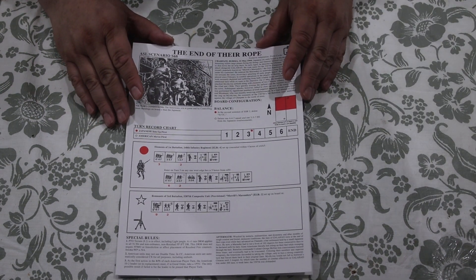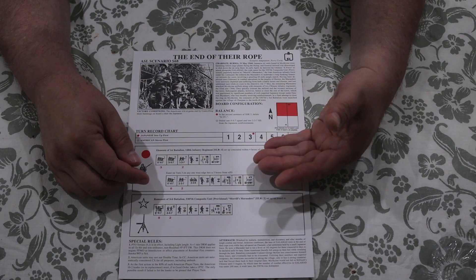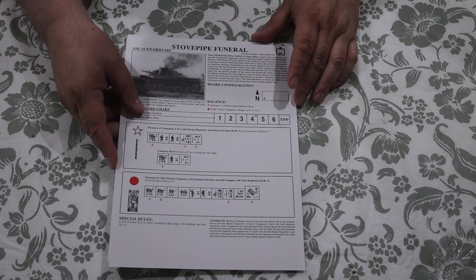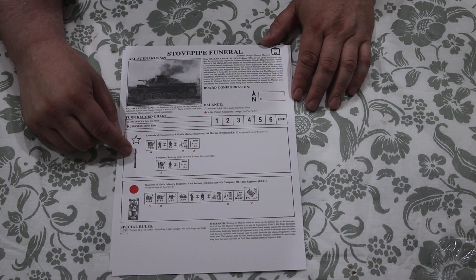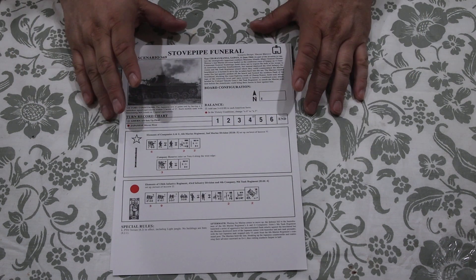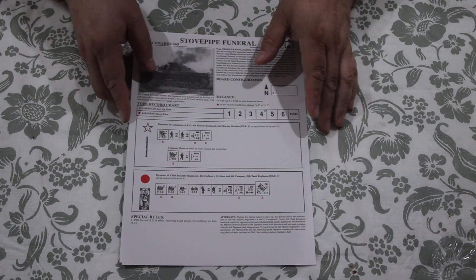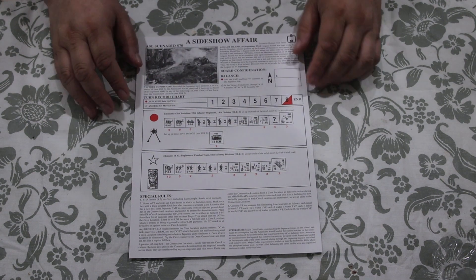Scenario 68, The End of Their Rope, uses two map boards and now introduces some ordnance like mortars. Scenario 69, The Stovepipe Funeral, is where we get to see some Japanese tanks and American bazookas — quite helpful — and uses all of board M. The cool part about these scenarios is that they give you a backdrop, context, what's going on, why it's happening, what units are engaging, any special rules, and an aftermath. Not every scenario is going to be 50-50, and that's not how real life works.